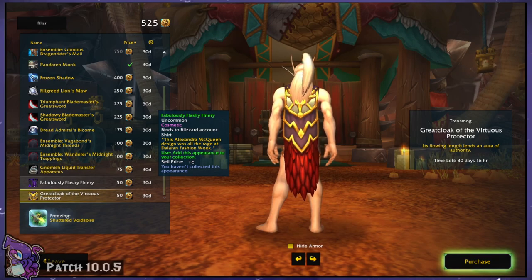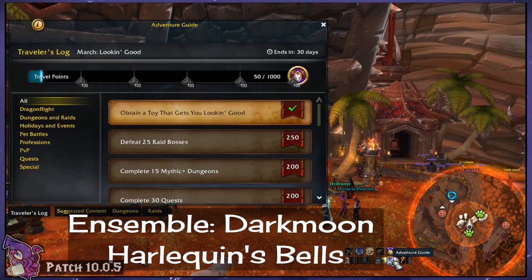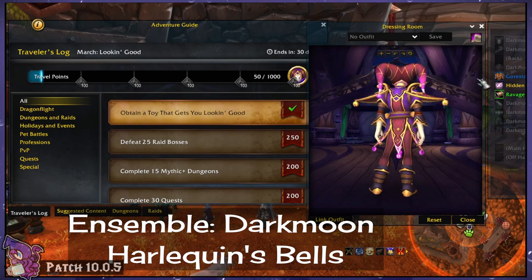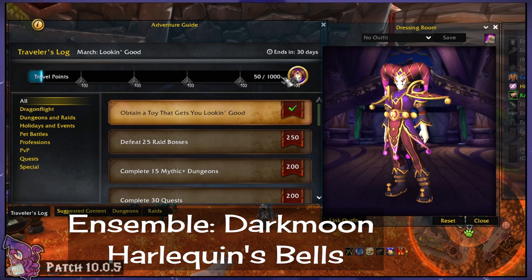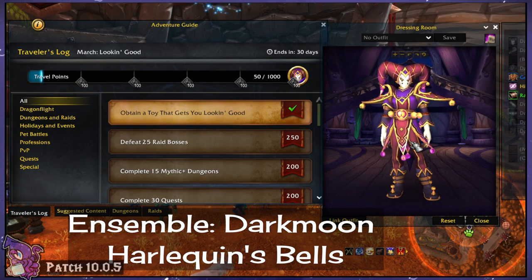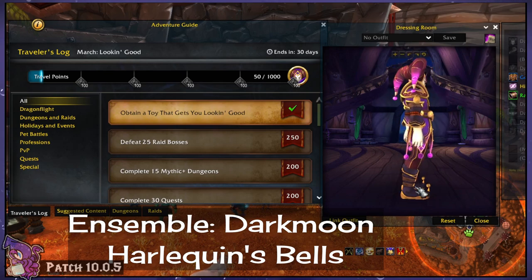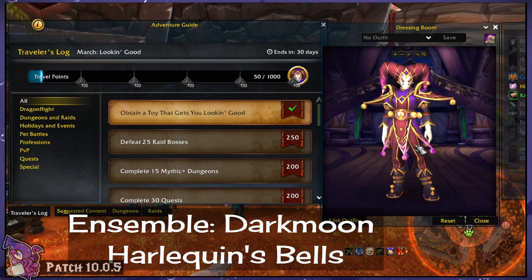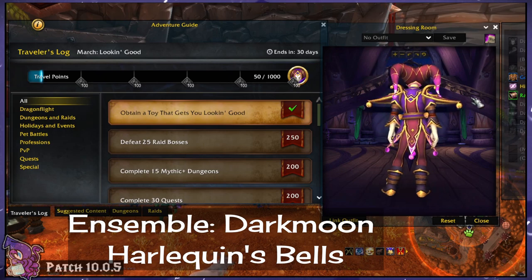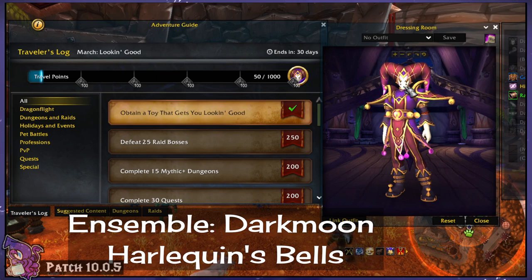Now, let's take a moment to look at what the monthly reward is. It looks like we have an ensemble for March — ooh! This reward, just like last month, if you complete the full thing and get all 1,000 points by the end of the month, you get all of your stuff. This here is a full-on jester outfit that's Darkmoon-themed. Look at these eyeballs on it! I don't know that I'll ever mog as a jester necessarily, but individually these pieces look fantastic — the boots, the belt, the shoulders. Literally every aspect of this is awesome.